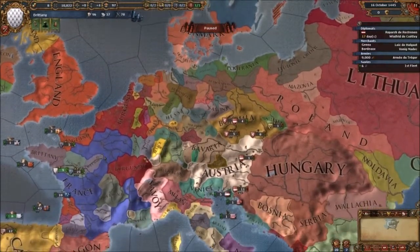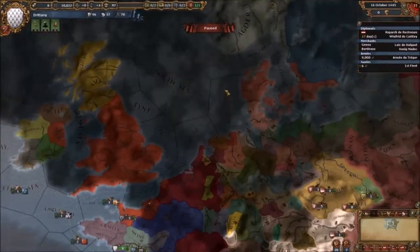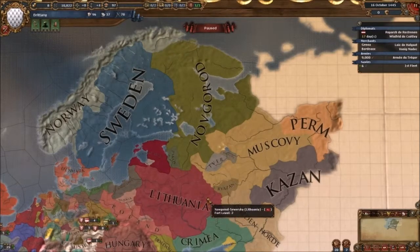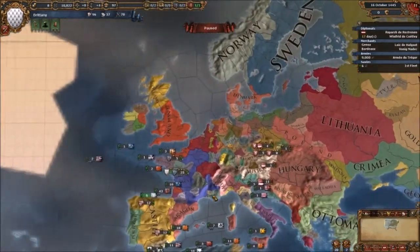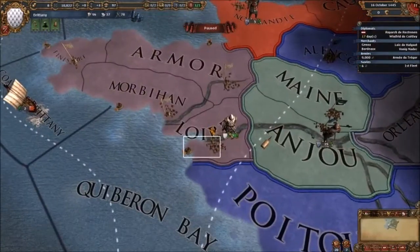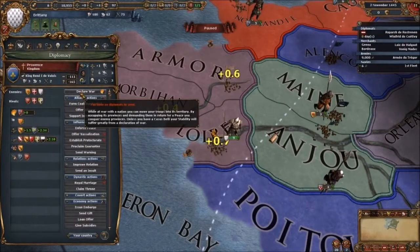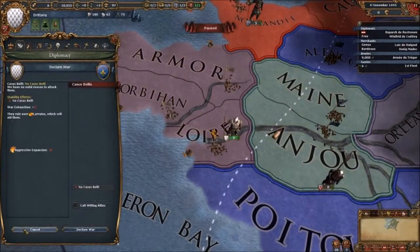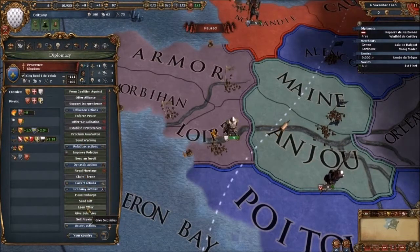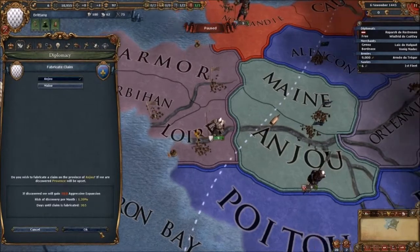I always tend to have wars with one of these HRE countries that I can never get to because a hundred countries require military access. Usually Poland goes in there and does it. We don't have a casus belli, which means a lot of problems for us. We're going to fabricate a claim — that's all we can do. Covert options — usually I do lose these.